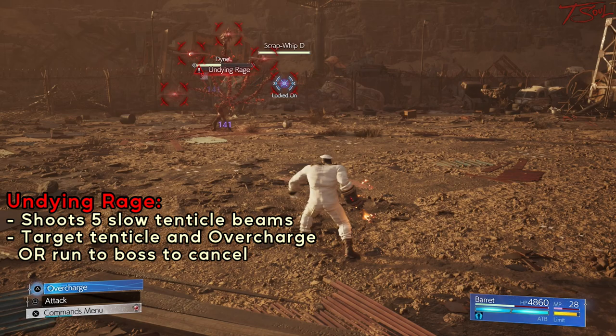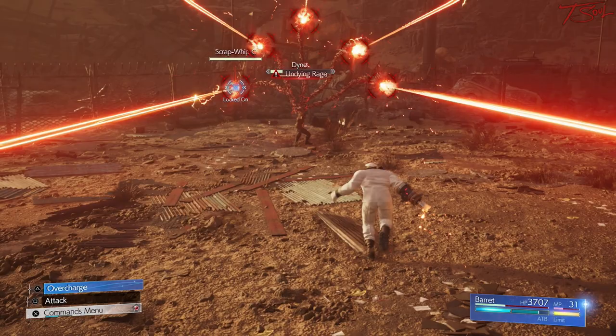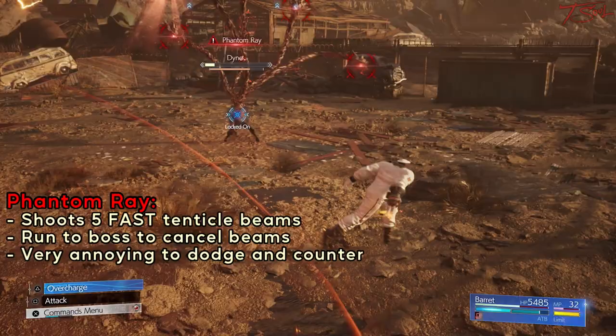Undying Rage is one of the 2 tentacle attacks that shoots beams. It's the slow version, so you can use Overcharge to defeat the 5 tentacles and pressure the boss. If your Overcharge is not ready, just run towards the boss to make him cancel the attack with Iron Spike, and you can perfectly block that or roll away.